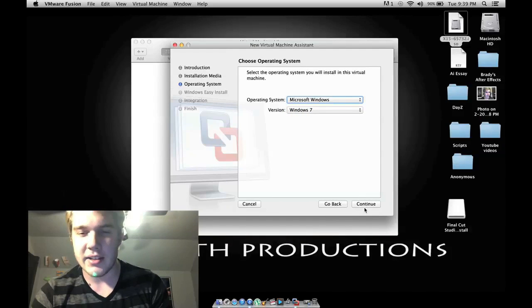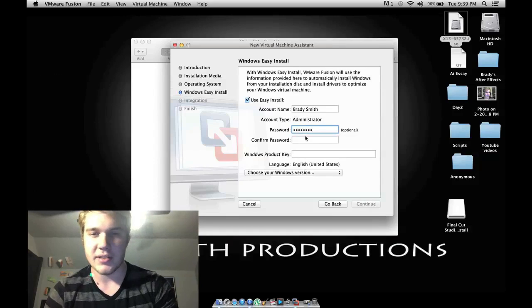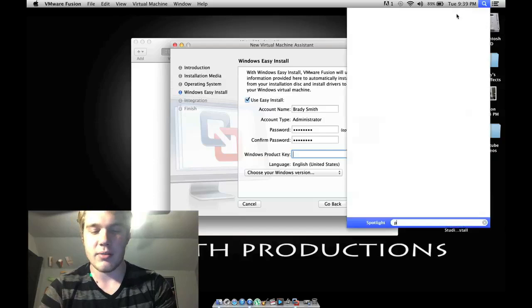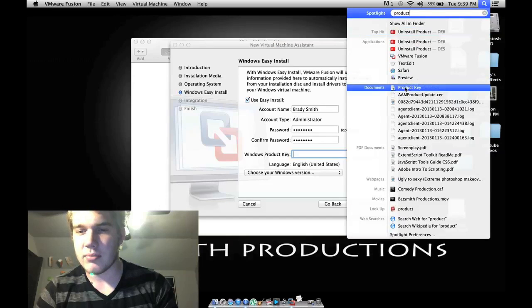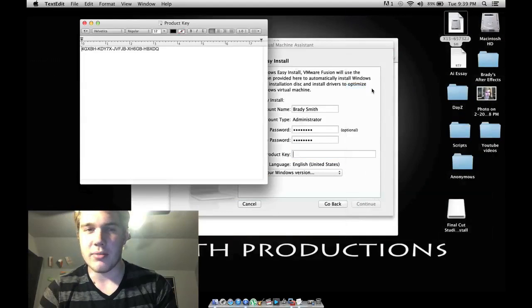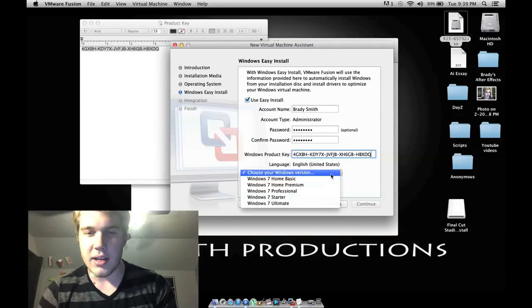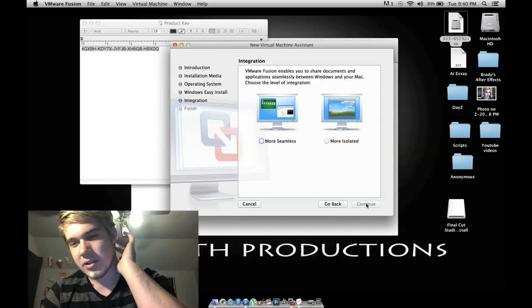Alright, so after that hit Continue. It's going to show your account name — it should already be filled in with the name the computer was registered as. Just type in your own password, in case someone wants to mess with your stuff. This right here is the product key that you're going to need to actually register it. I'll paste that in the description — so just copy that and paste it into the product key field. In the version selection, you're going to want Windows 7 Home Premium, because that's what this disk is.